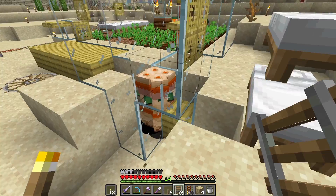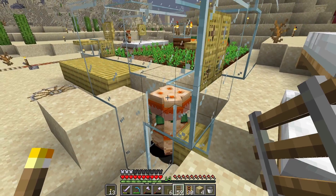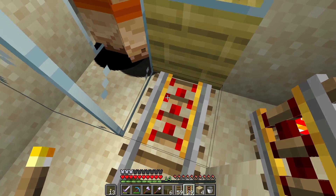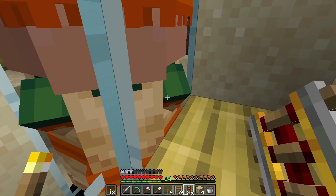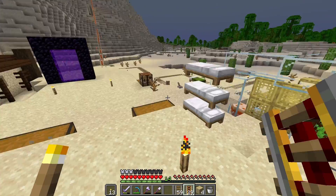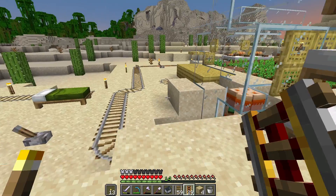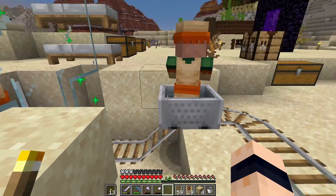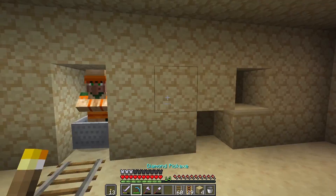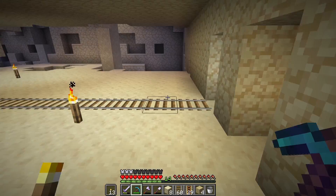We've got our villagers in a one-by-one hole — if they reach over 25 they'll end up entity cramming and die, but I don't think we need to worry about that. To get them out, we have a powered rail on the corner and hope the villagers bump into the corner. From there we can craft a minecart, because minecarts are probably the best way to transport villagers. Place the minecart down, it'll hopefully pick up a villager, and off he goes on his merry way to the next stop.